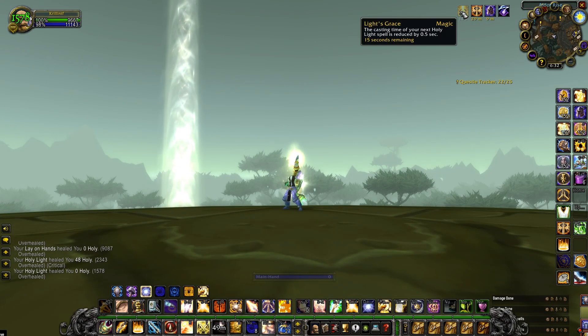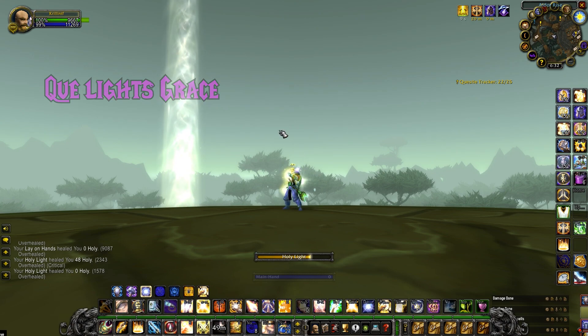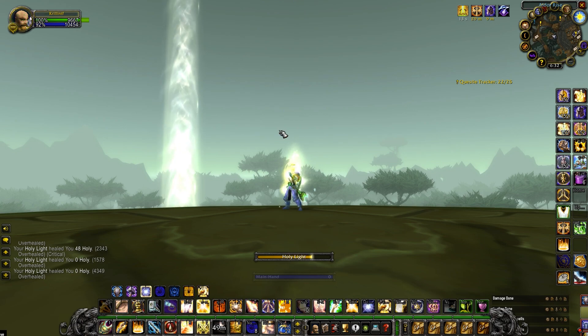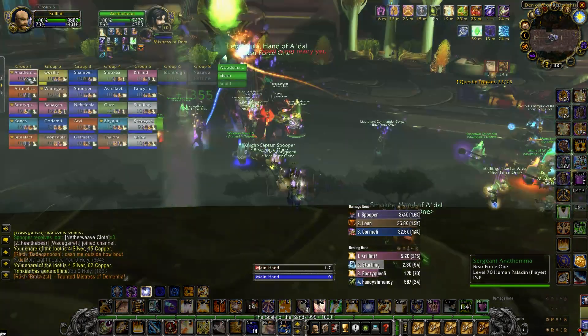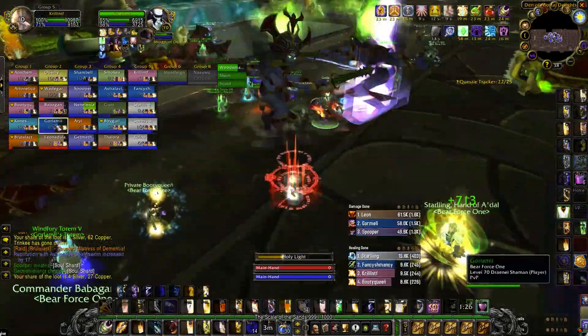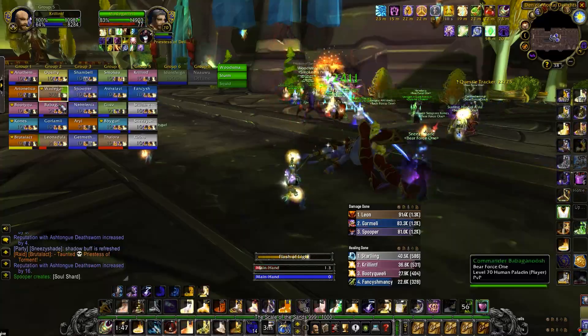The first thing we're gonna go over is strictly for Holy Paladins. All you do is queue up Light's Grace. Light's Grace is a talent in the Holy Tree — after casting Holy Light it causes all other Holy Light casts to be reduced by half a second. That is absolutely disgustingly huge. You want to queue it up before the tank pulls and before big damage comes into either the tanks or the raiders, so that you can pump your heals out effectively and efficiently.